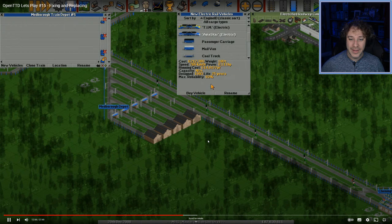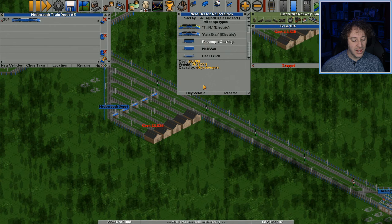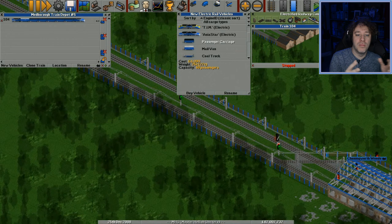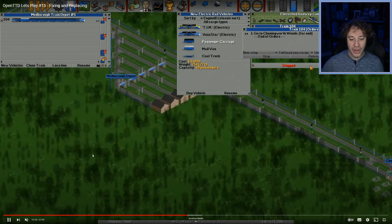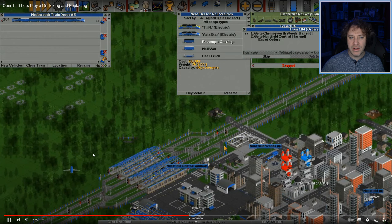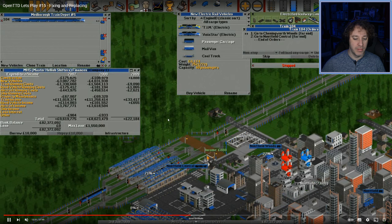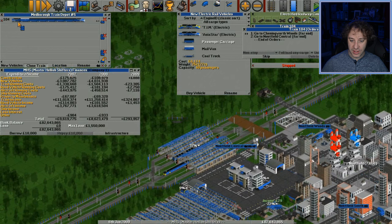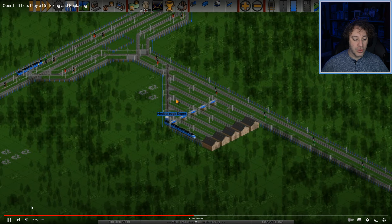I'm going to have to stop using electric trains and do more monorail because these are all getting very old. That's actually something I don't do anymore — I barely use monorail because usually by the time monorail comes out I've got a massive electrical network, and replacing such a big network is a challenge since you have to send all the vehicles to depot. I think there are some mods that can help make that process easier. These days I go straight from electrical railways to maglev — I don't bother with monorail.